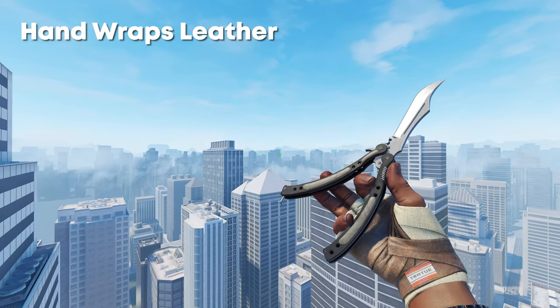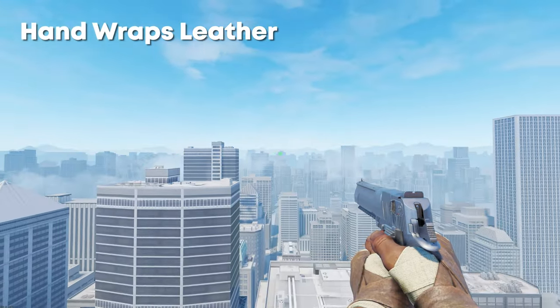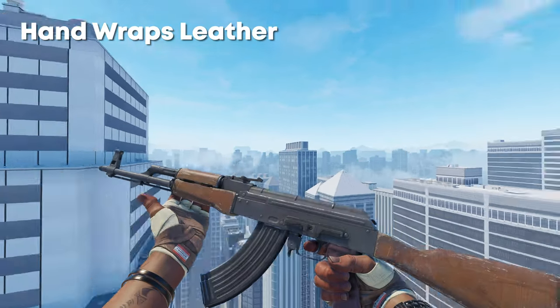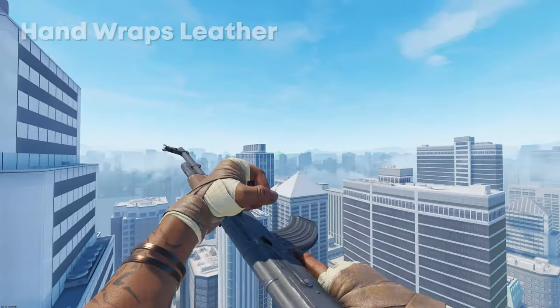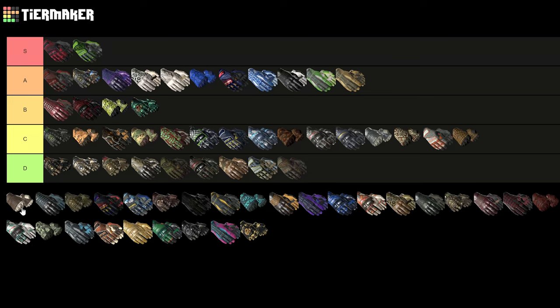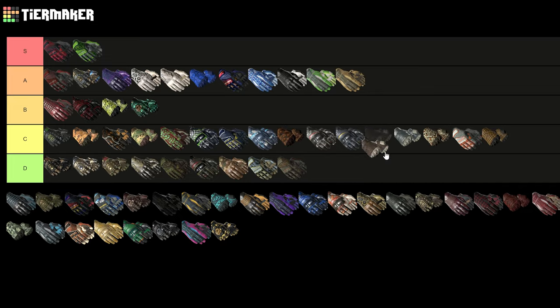Next up we have the Handwraps Leather. After the previous gloves this just looks super underwhelming, but actually with a default AK these don't look too bad. That pretty much sums them up though — they're pretty much like a default pair of gloves. They could be D tier because low-key they're cleaner than some of these. Maybe I'd put them here with the duct tapes.